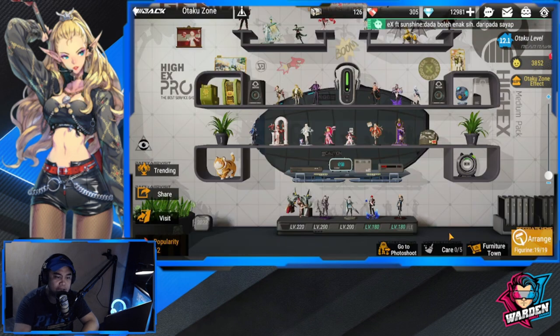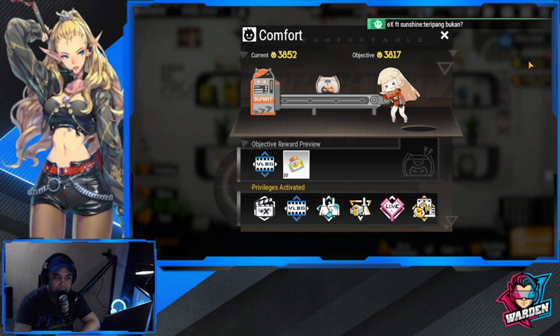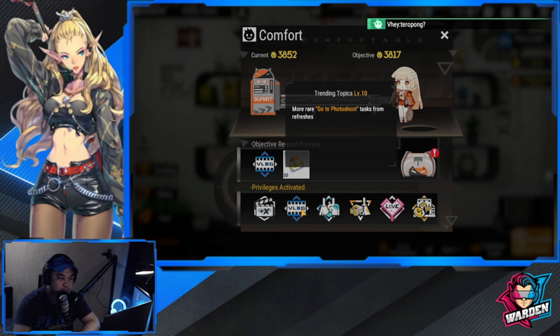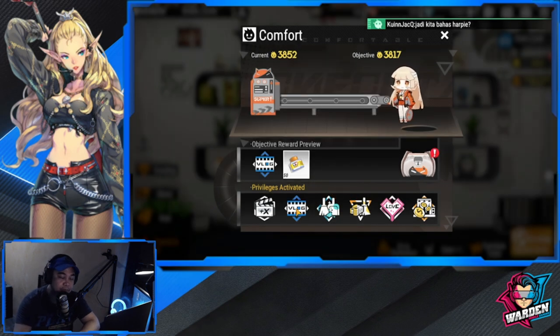How can we increase the rewards for photo shoot and for care? The only way is to increase the comfort level of your figurine. Going into the comfort section, you can see the privileges you've already earned. This one is more rare — it goes to photo shoot task refreshes — which is very important because it gives you higher rewards for your photo shoot. My current comfort is 3852 and the next goal is 3817.